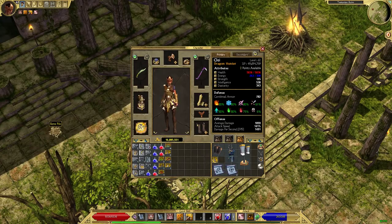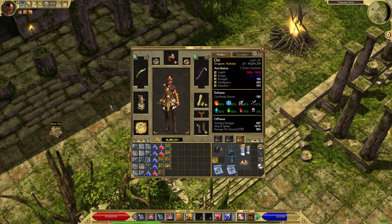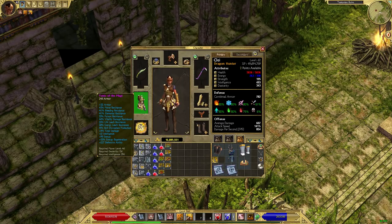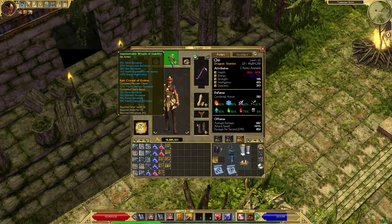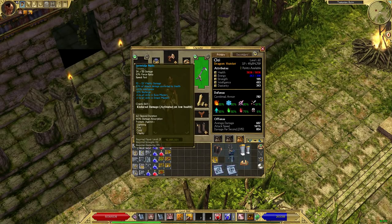Also worth noting for gear swaps: annuling amulets. Annuling is a prefix for amulets only that provides all elemental resistances, available as early as Act 2 at vendors. That affix upgrades later — by epic mode you start seeing around 23% elemental resistance. You can look up all prefixes on the Titan Quest database at tqdb.